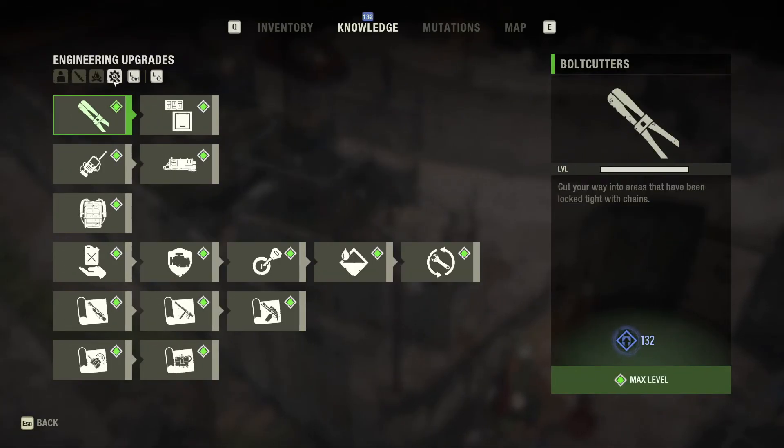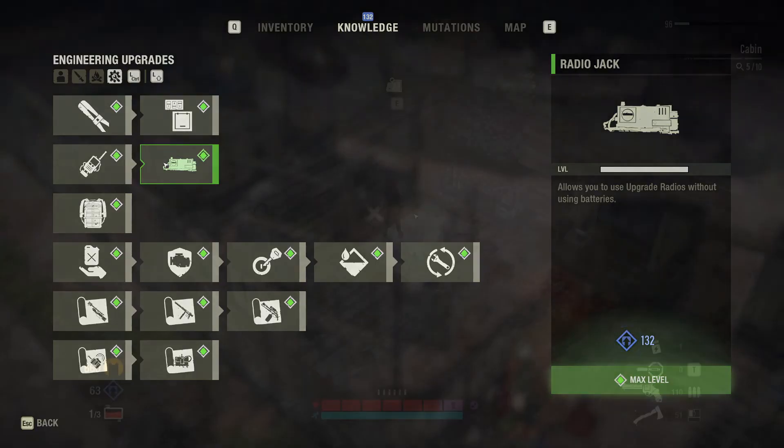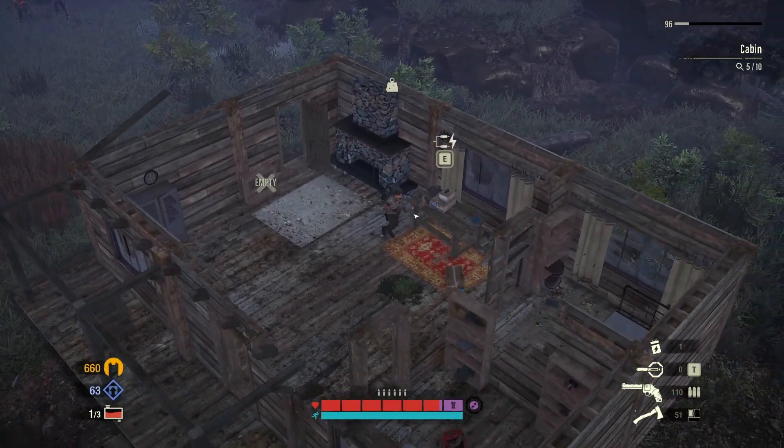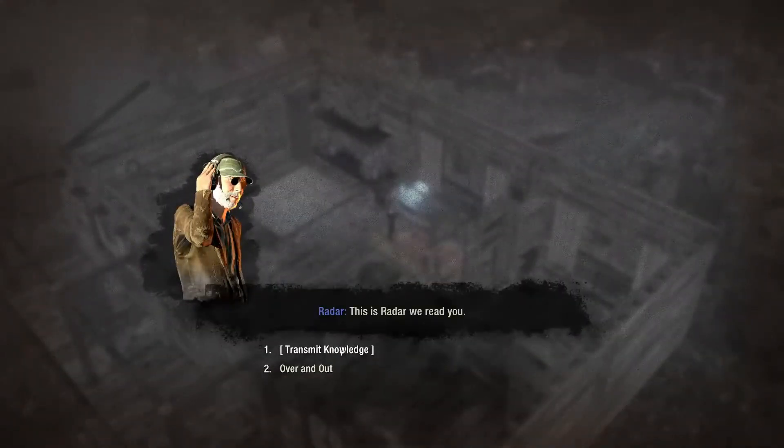The skill you should max out first is not knowledge retention — get Radio Jack first. This upgrade allows you to access radios you encounter throughout the game that require a battery, letting you spend your knowledge points without having to use a battery.